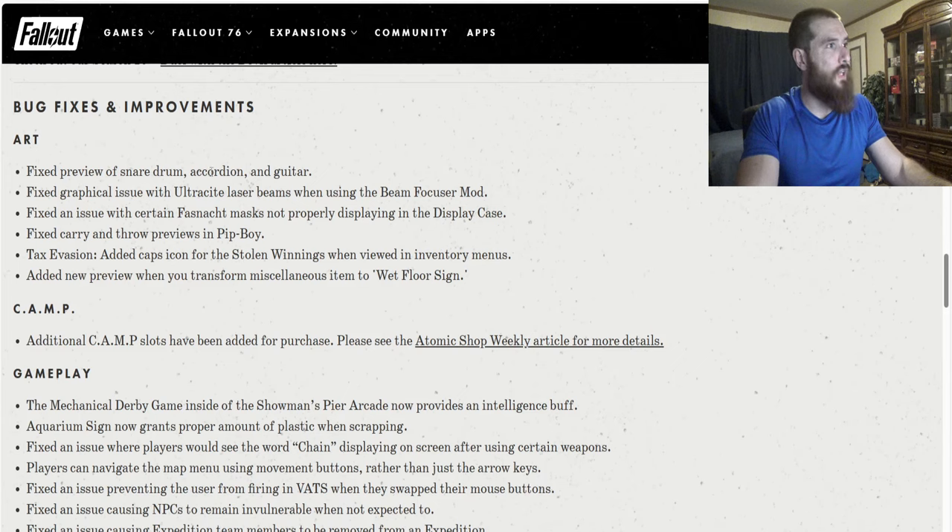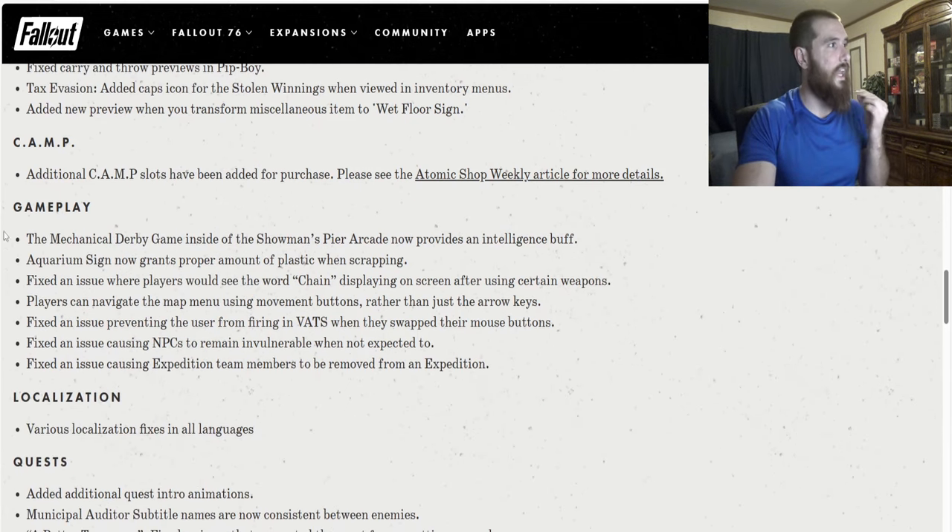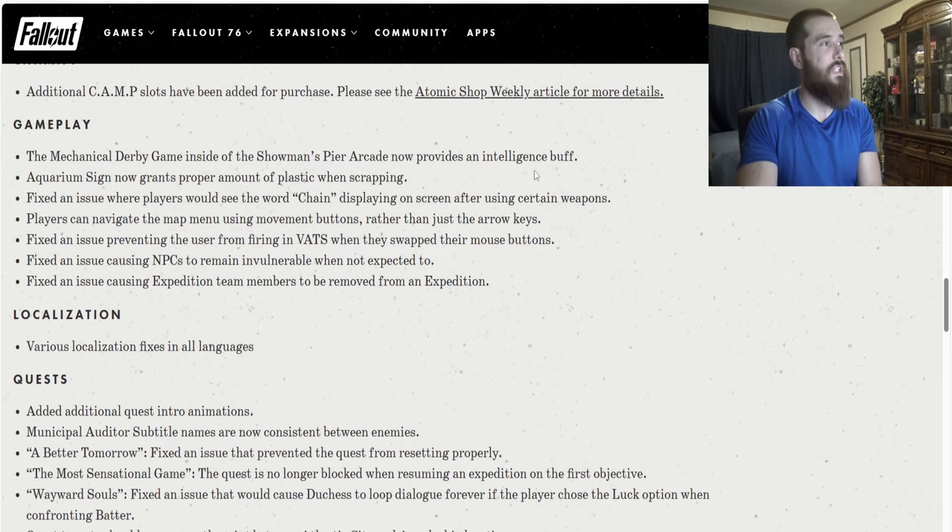Bug fixes and improvements: Fixed preview of snare drum, accordion, and guitar. Fixed graphical issues with ultrasight laser beams when using the beam focuser mod. Fixed an issue with certain gas masks not properly displaying in the display case. Fixed carry and throw previews in Pip-Boy. Tax evasion — added a caps icon for the stolen winnings when viewed in inventory menus. Added a new preview when you transform a miscellaneous item to wet floor sign. Camp — additional camp slots have been added for purchase. The mechanical derby game inside the Showman's Pier Arcade now provides an intelligence buff.